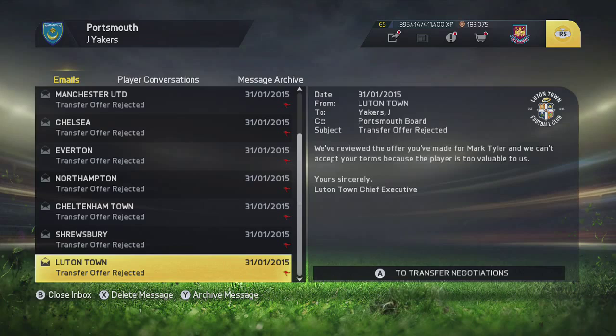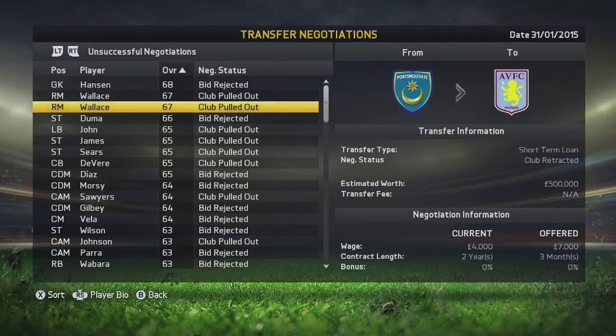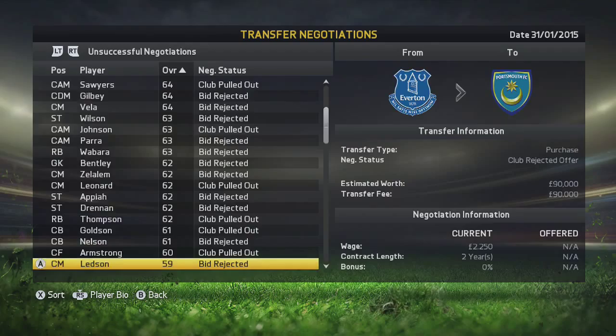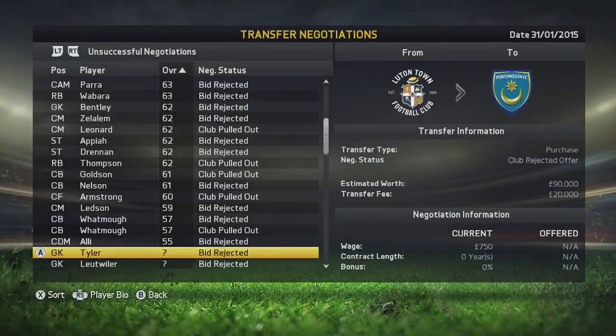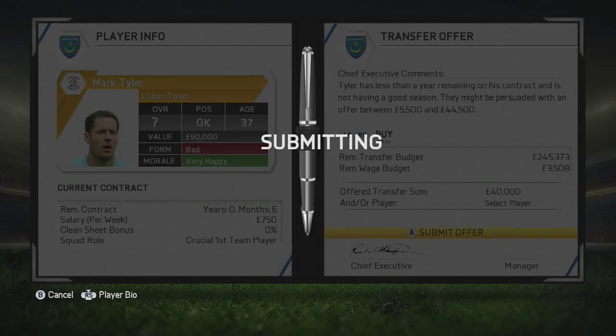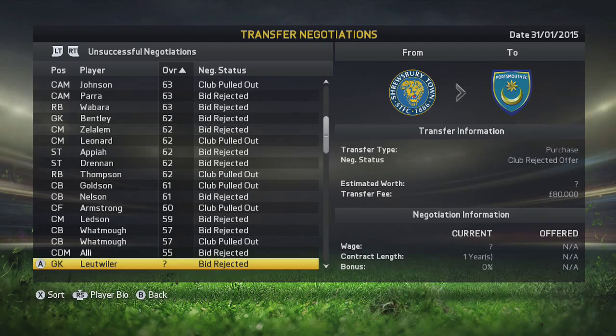We've got Mark Tyler here who I could potentially sign. I'm trying to go in for a bit of a veteran keeper at this moment in time - someone that's just going to sit on the bench, isn't going to cost me too much, but is going to do the job when needed. We're going to go in for the Luton Town goalkeeper. It looks like I can offer about £40,000 and get this guy, which is way under his valuation, and his contract is expiring in six months, so they won't be reluctant to let him go.